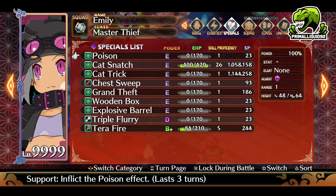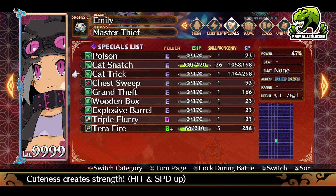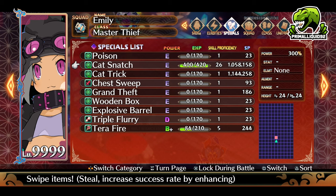Then what you want to do is level up two abilities. The first one is Cat Trick, which increases your hit and your speed. This is important if you have a weaker character or you've only just gotten to post-game. Then you want to level Cat Snatch all the way up to level 9. This is your stealing ability — the higher the level, the more chance you have to actually steal.